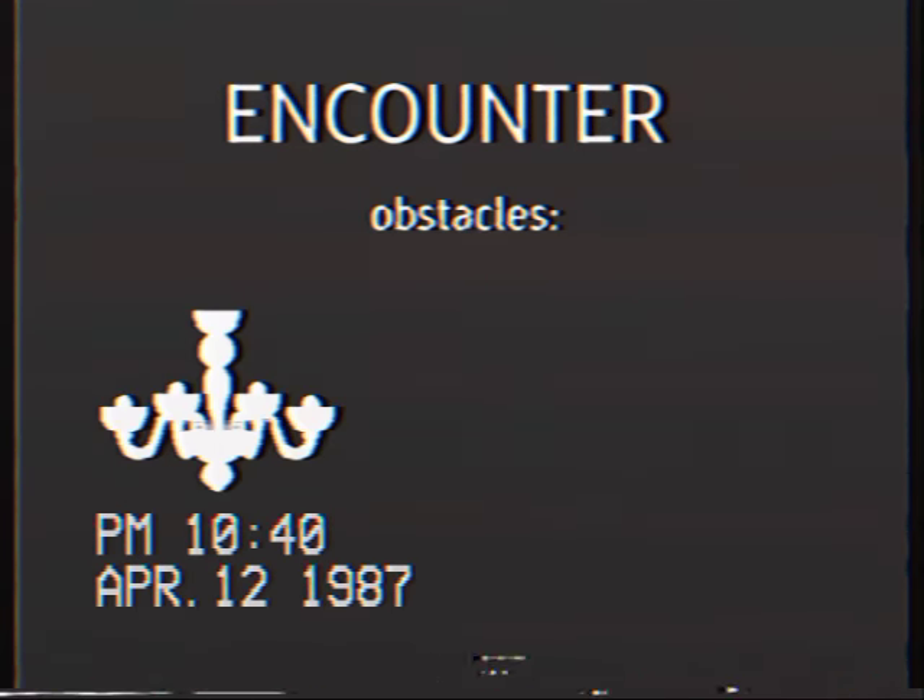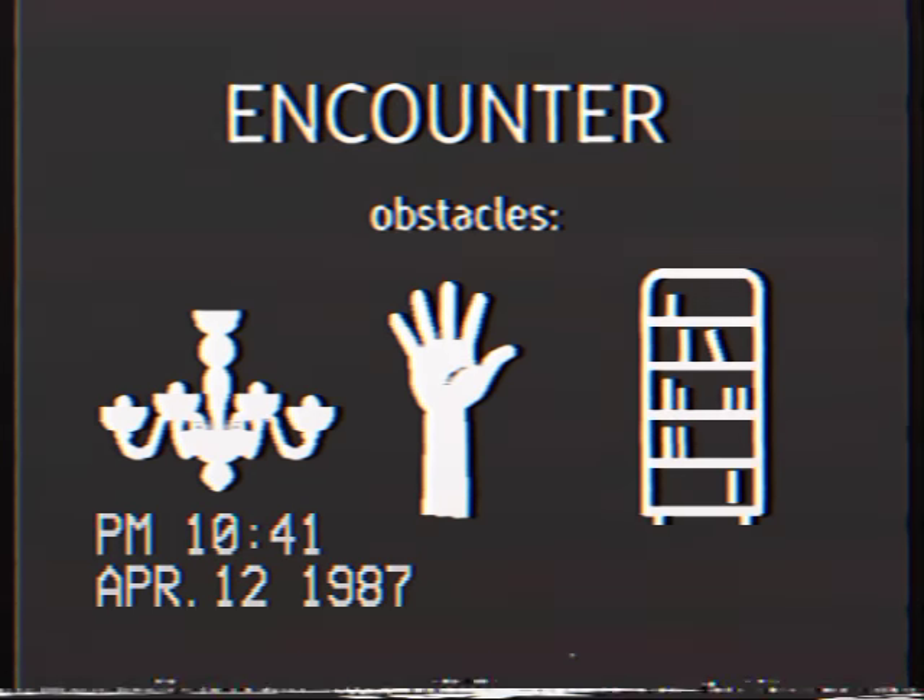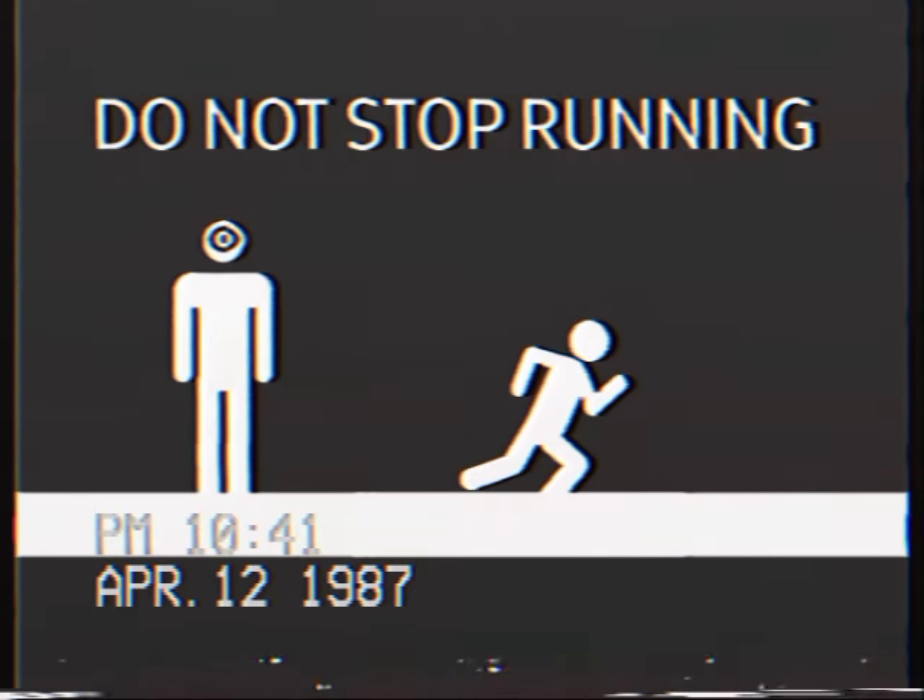After successfully making it through the previous obstacles, a new hallway of obstacles appears. The obstacles in this hallway include burning chandeliers, long hands, and bookshelves. Avoid all obstacles in order to reach the door safely. Do not stop running no matter what happens.